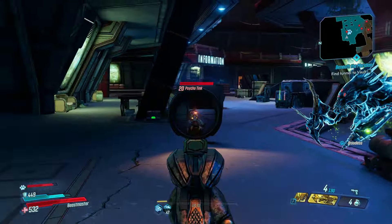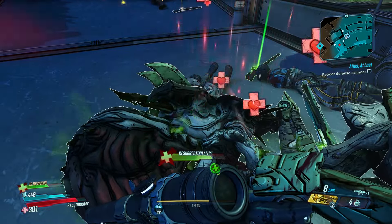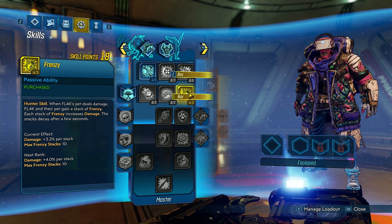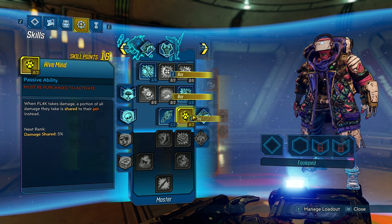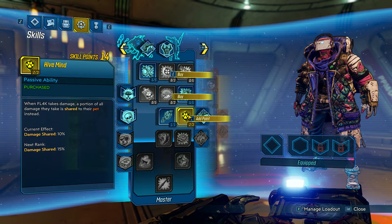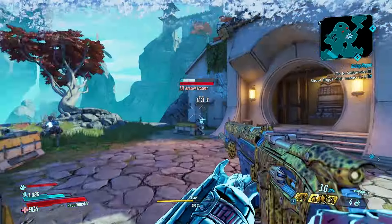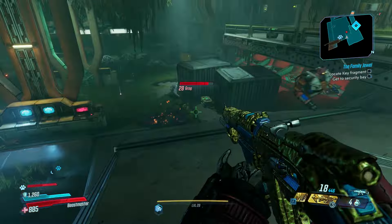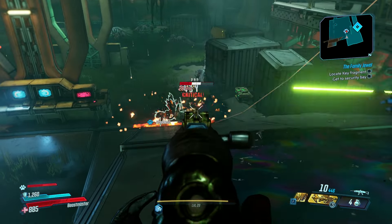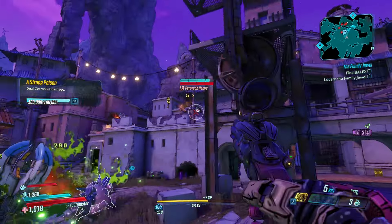With the Hunter tree, the pet is useful but doesn't feel as important — he would be dying a lot and I'd just be reviving him. It wasn't until I respecced and messed around with the Master tree that the pet makes a lot more sense, because the Master tree boosts the pet's health and increases shield damage. It made the pet feel more viable where it was actually killing enemies, whereas down the Hunter tree he was just kind of cannon fodder.